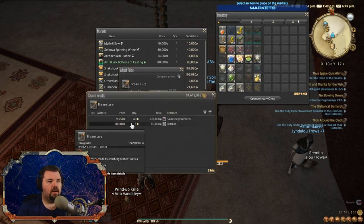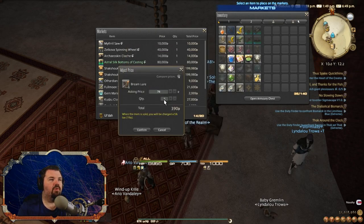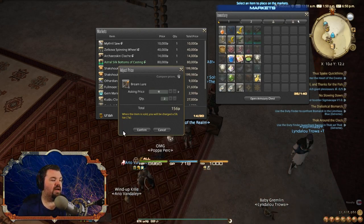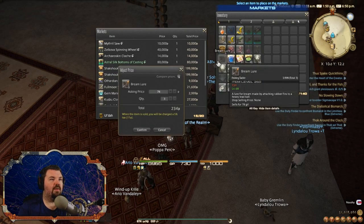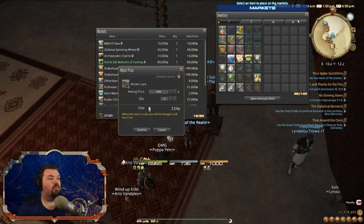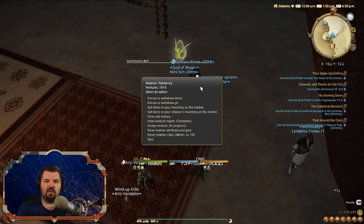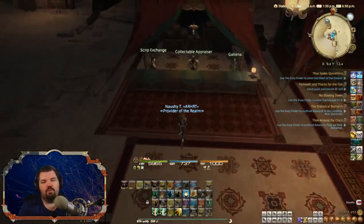Put them up for sale and compare prices. People are buying these lures — 14 sold just today. We'll put up two at a time at 9,500 gil, and put up three of the suspending minnows at 9,500 as well. There we go — we just made around 50,000 gil with easy red scripts and we only spent 250 red scripts. That's pretty efficient.